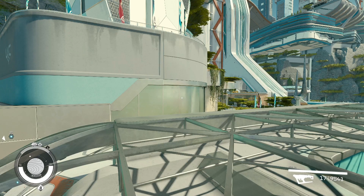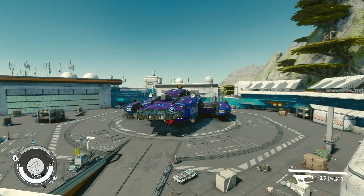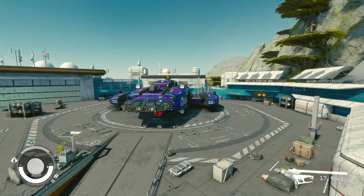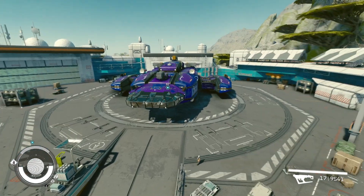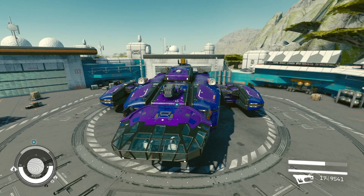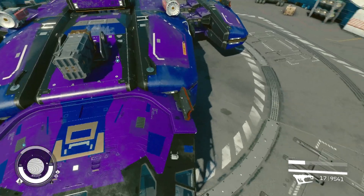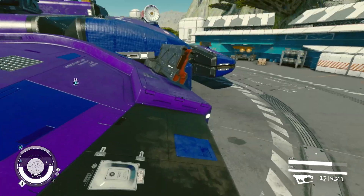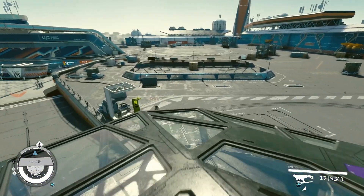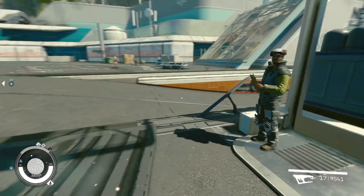All right guys, we're back here in New Atlantis and here is my next ship. I did a lighter fighter style ship, even though it does have a good amount of cargo. It's got auto turrets, suppressors, and my favorite gun — the Vanguard auto projectors. And apparently some kind of injury, but that sounds good.